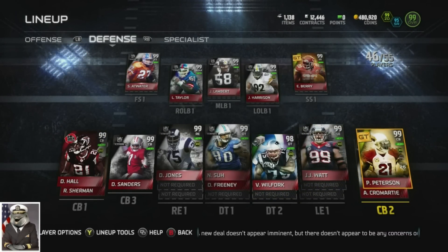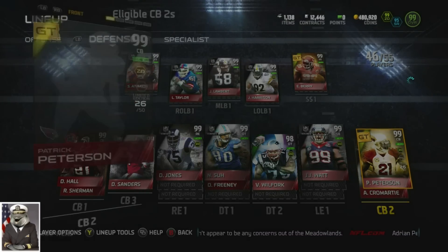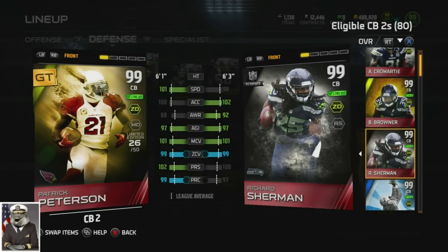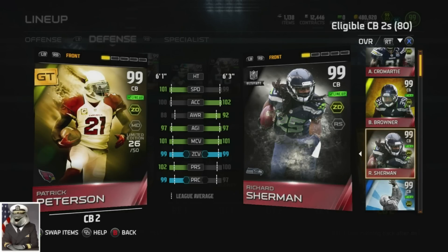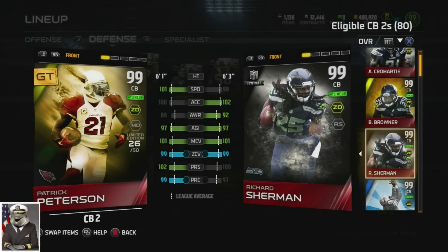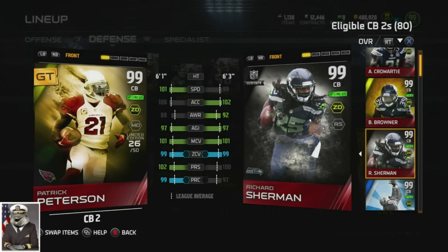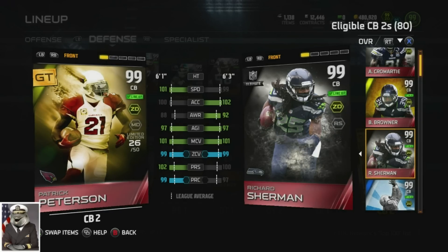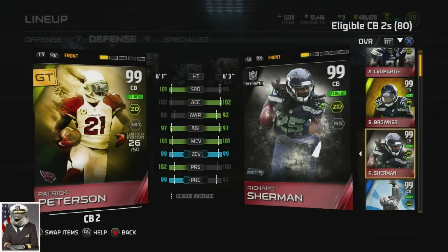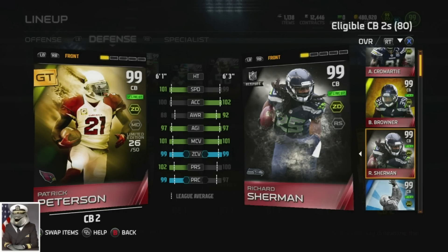On the right side - the face-catching side, which is the left side of the field but right side of the lineup - we have Golden Ticket Pat Pete. I have him over Sherman because he has 101 speed. Sherman is taller - he has two inches on him - but Pat Pete with 102 press and 101 speed really has the speed to not get beat over the top. Sherman has amazing speed too with 99 speed, but I have yet to get destroyed over the top with Pat Pete. So don't fix what's not broken - Pat Pete on the side where people face catch the most has been amazing for me.